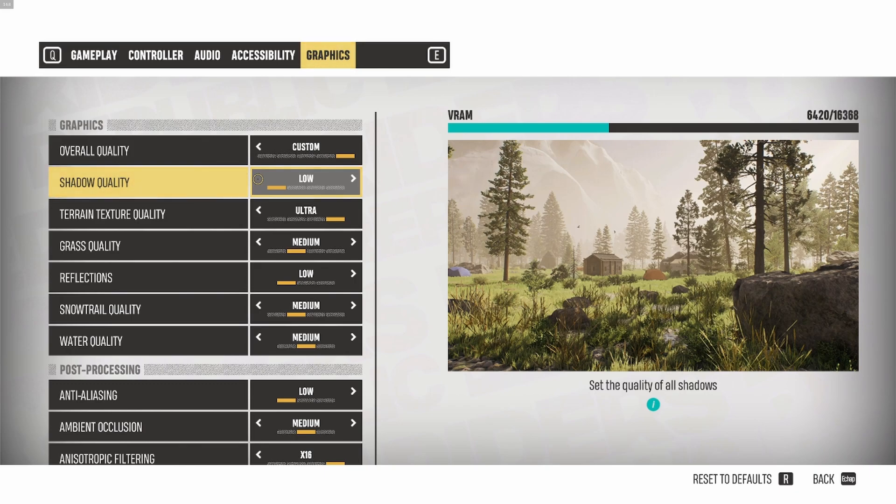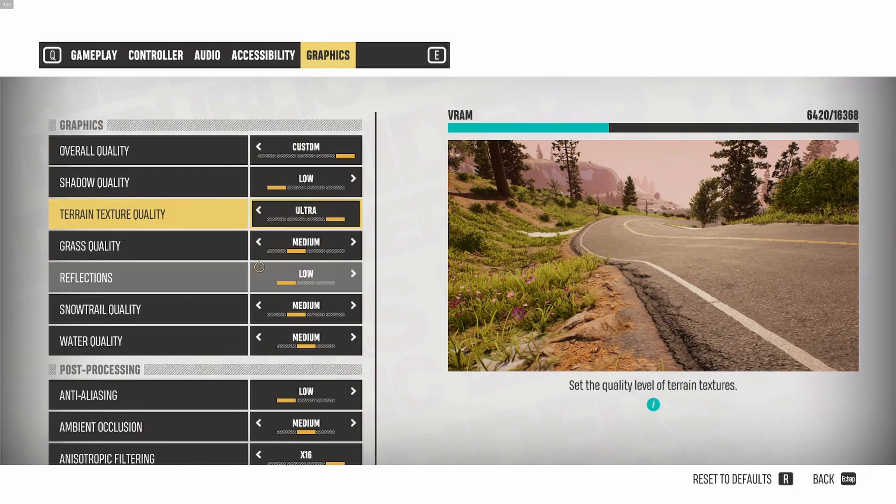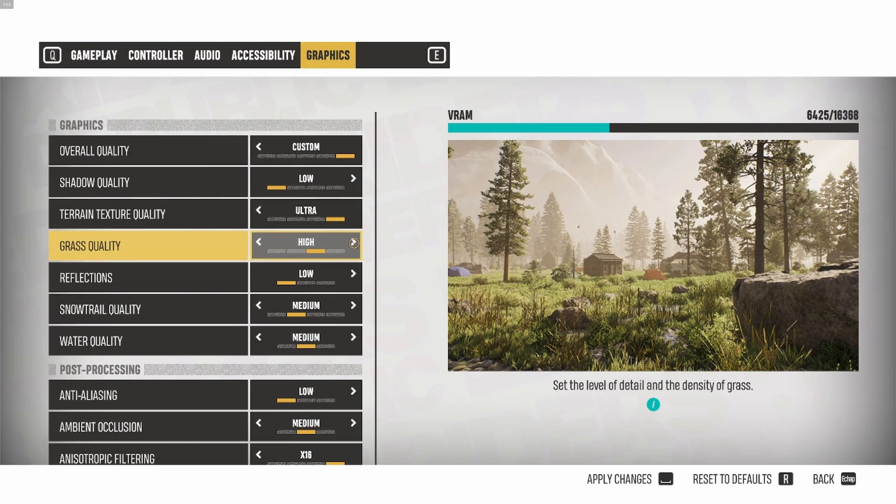For texture and terrain texture quality, look at your VRAM — it really depends on your video card. If you have 3GB of VRAM you'll definitely need to go to Low and lower other settings. Make sure you have about 10 to 15% headroom in your VRAM for everything to run properly. For grass quality, I recommend Medium. Going from Ultra to Medium gives a nice 7% boost — about 3% per bracket. But Medium to Low is only 1 to 2% difference, so Medium is the sweet spot.